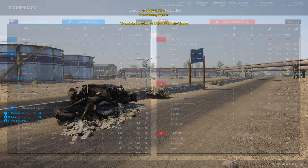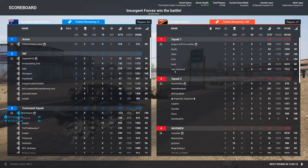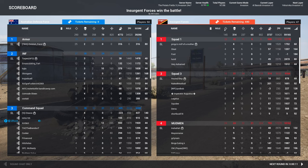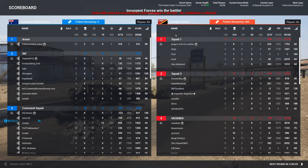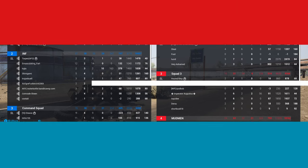Unbelievable — what a hold by the insurgents. Aussies nearly pulled off an incredible comeback. 290 kills to 145 — completely out-fragged, but just not able to get the team on one coordinated push. Geez. Peace.